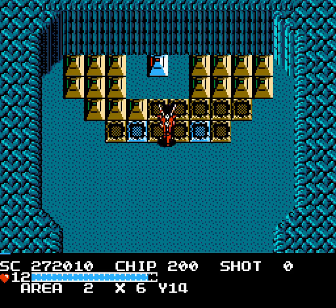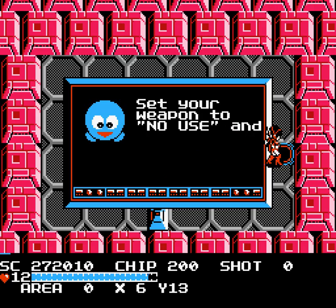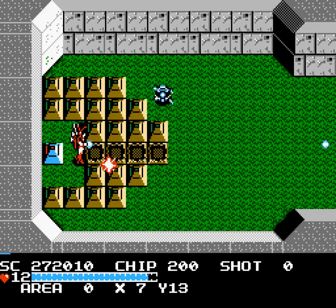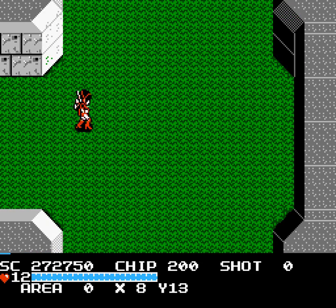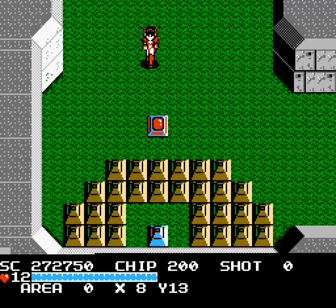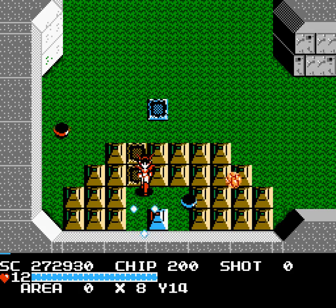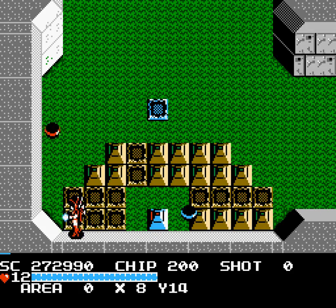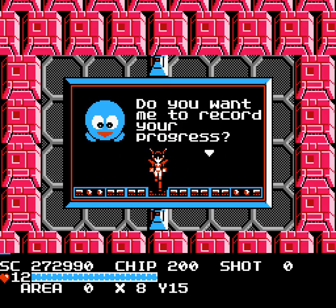So say goodbye to area 2 because we will probably never come here again. And we're not gonna save at this lander - we're gonna actually come back out here to the center area. Eventually, enemies in this center area are gonna change, but I don't think that happens until a little bit further in the game. And as for area 3, the entrance is right here. We'll go ahead and save here and we'll head into area 3 in earnest next time.